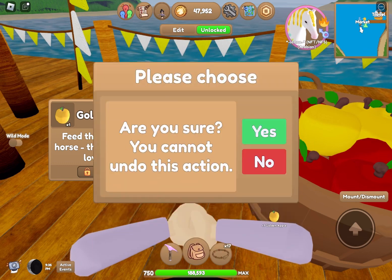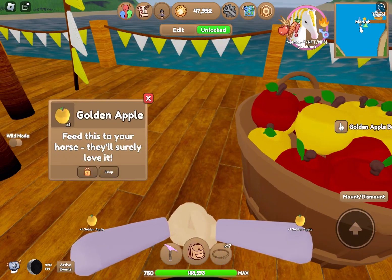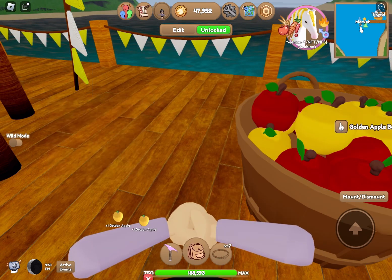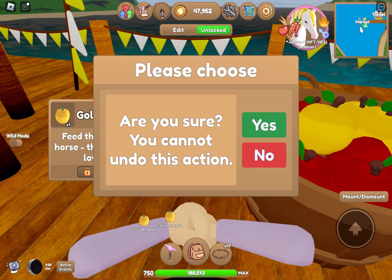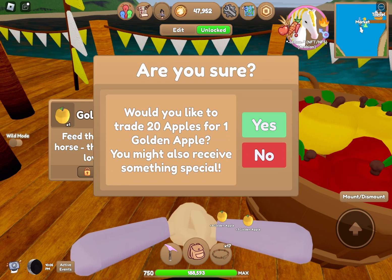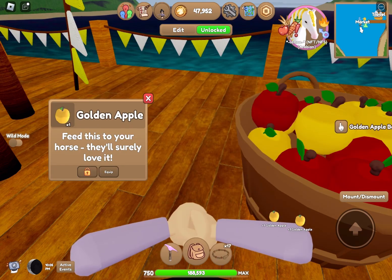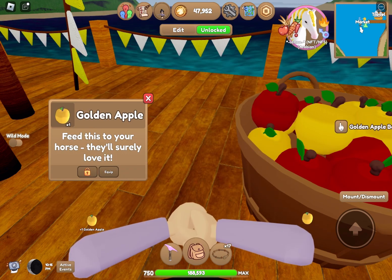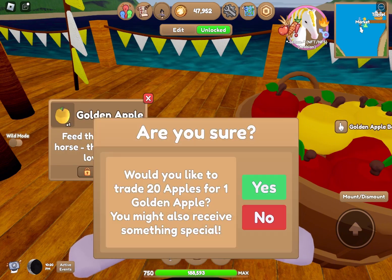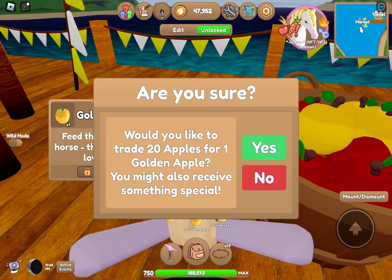I saw a video of somebody getting a golden apple horse with a golden apple Frisian with horns and she was freaking out about it, so now I'm gonna try to get some golden apple horses and let's see what I get. I don't know — just trying to get a horse, even if it's like a quarter horse, so I can put it in my pasture.